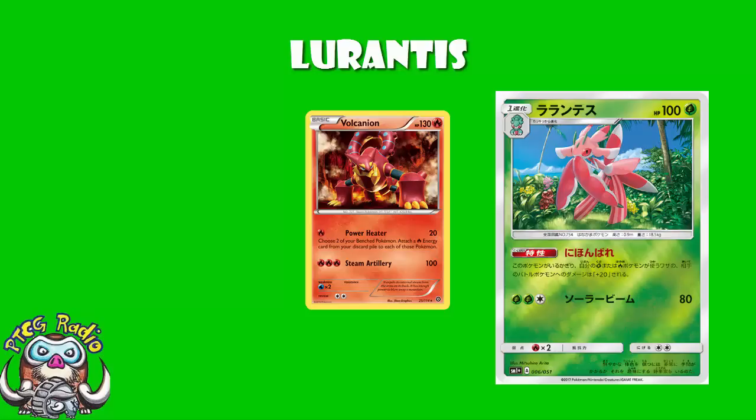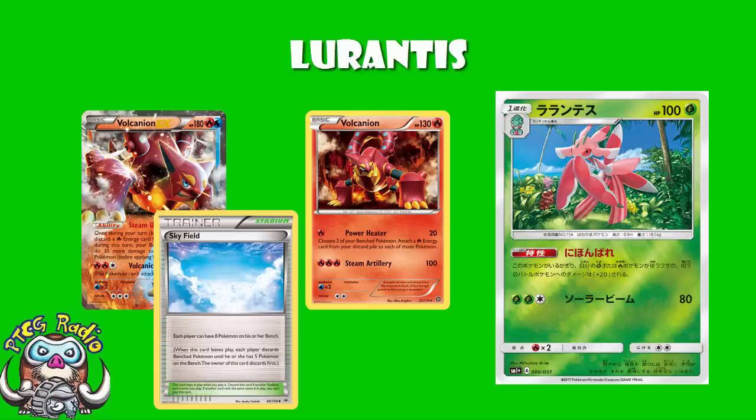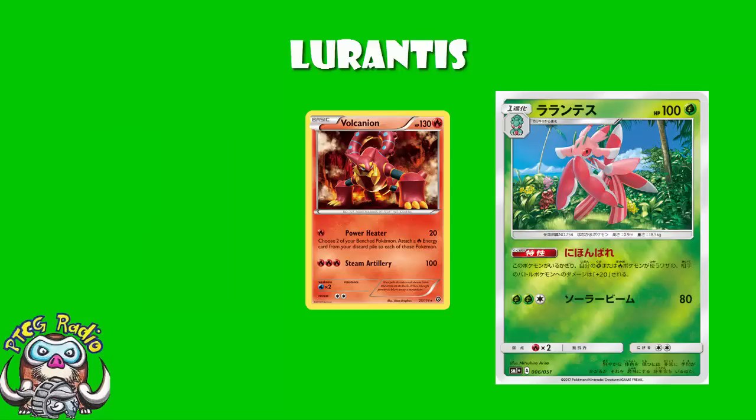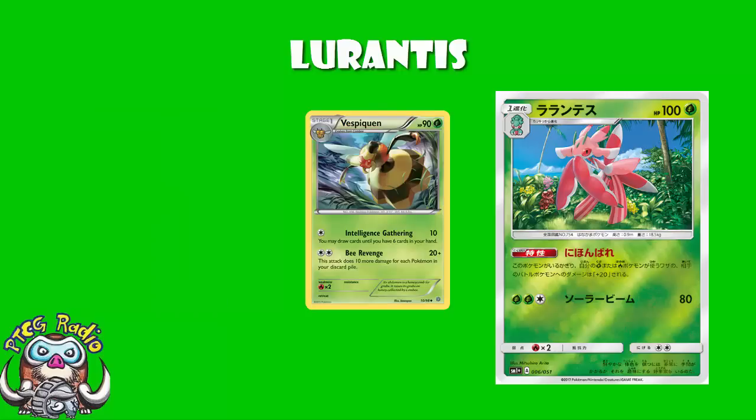Let's take Volcanian decks — you really want to be having Volcanian EX on your bench to do extra damage, so you want Skyfield out to extend your bench. Most play that. Some play Scorched Earth so you can discard a fire energy from your hand and draw two extra cards. However, there's nothing really stopping you playing Forest of Giant Plants and some Lurantis in here, although I suspect it will get a little bit clunky. That's the problem with fire decks — you've now got to add Forest of Giant Plants and Lurantis. Really, the decks it fits into very nicely are Vespiquen, because you just want to be playing more Pokémon and you're playing Forest of Giant Plants anyway — it makes perfect sense.